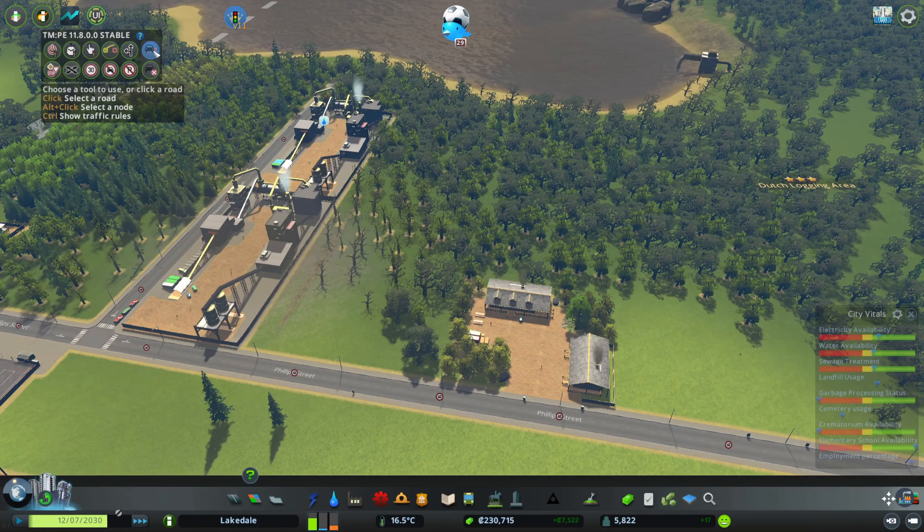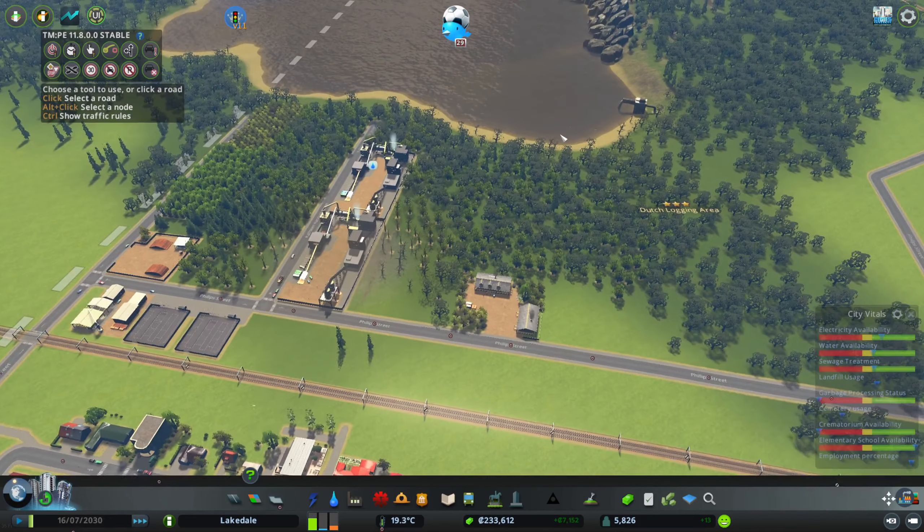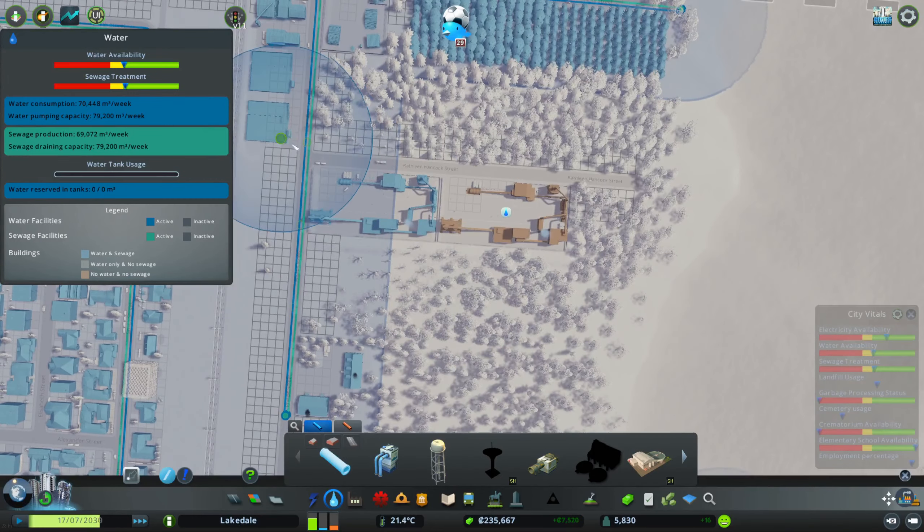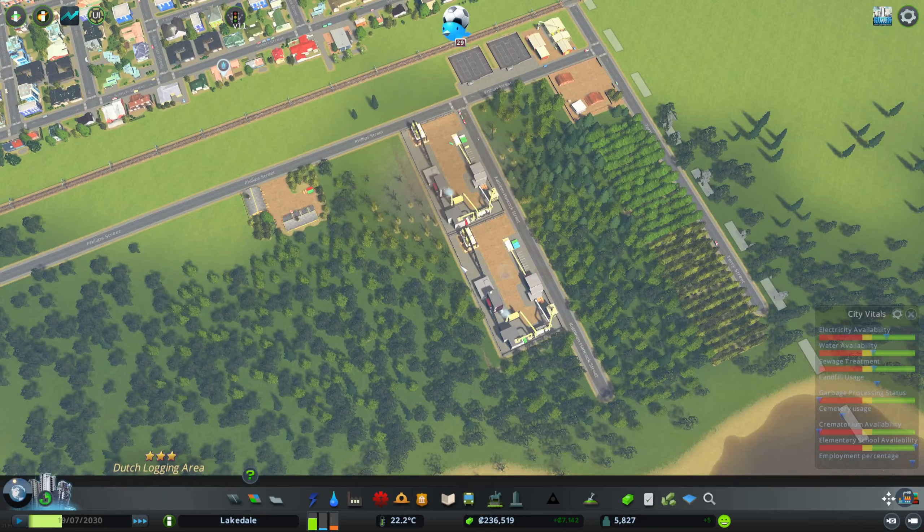I spotted one thing - I was looking and I saw we have easy mode on. I'm going to set this to hard mode, so click - no despawning anymore. Let's see how good or bad our traffic really is, because with despawning on it's quite simple to have nice-looking traffic.